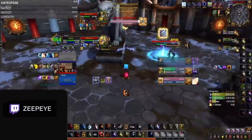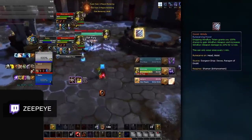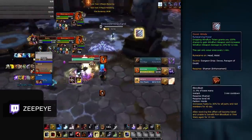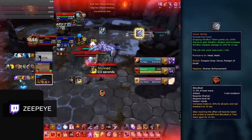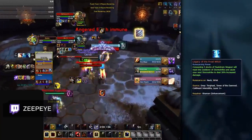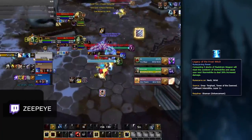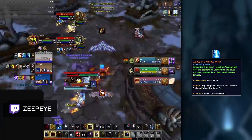As far as Enhancement is concerned, there is some potential room for switching your primary legendary. Of course, Doom Winds remains a really strong option for Enhance — lining up perfectly with Bloodlust, this gives you huge burst damage every minute. But now with teams being more aware of Doom Winds damage, many players are starting to CC Shamans during its effect. Because of this, Legendary of the Frost Witch is a potential legendary alternative, as it gives you really good sustain damage, especially since you will be using Maelstrom procs often in order to off-heal.